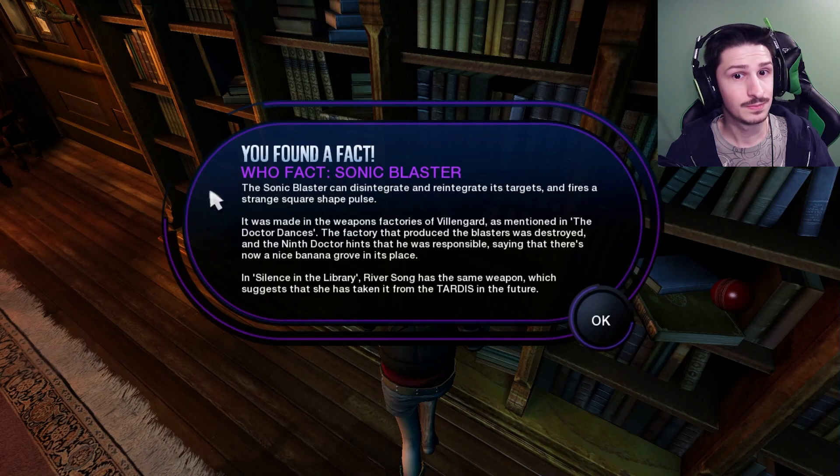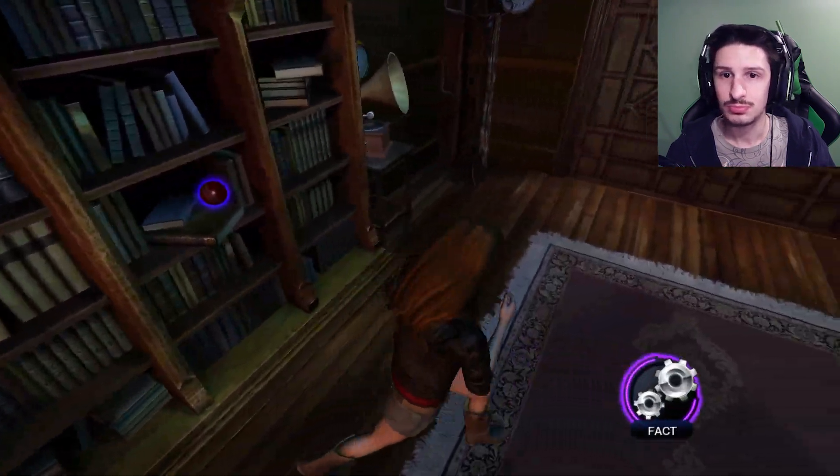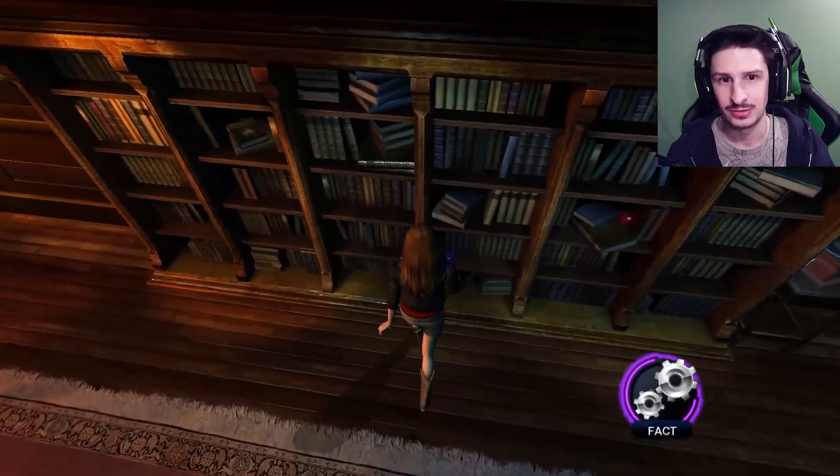Sonic Blaster. The Sonic Blaster can disintegrate and re-integrate its targets and fires a strange square-shaped pulse. It was made in the weapons factories of Villengard, as mentioned in The Doctor's Dances. The factory that produced the blasters was destroyed and the ninth Doctor hints that he was responsible, saying that there's now a nice banana grove in its place. In the Silence of the Library, River Song has the same weapon, which suggests that she has taken it from the TARDIS in the future. Oh, so did she take this exact one? Possibly.